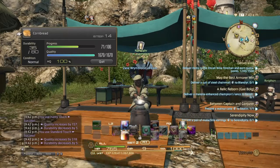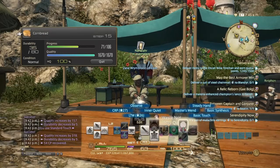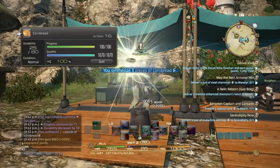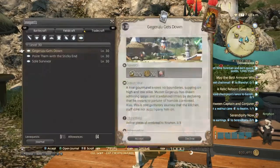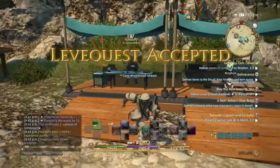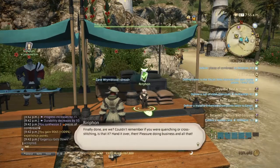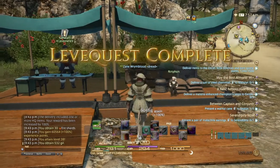We don't have enough for another standard synthesis, so we're going to use rumination to get all that CP back. Refresh, steady hand, and do standard synthesis. And there you go — we got three pieces of cornbread. So you're going to accept the leve quest right here. You get double the experience points for handing in high quality and double the gil, but you don't get double the item reward. So we get some shards, which is good. We get double the experience — that's 60,000 points — and then I level up.